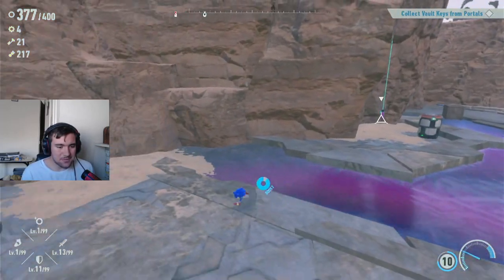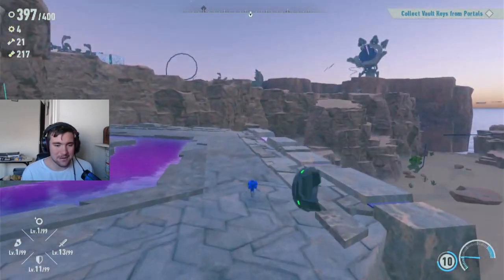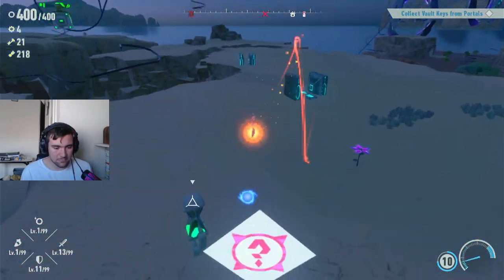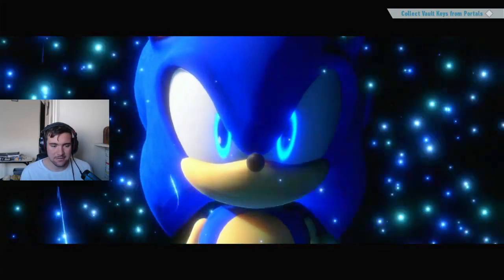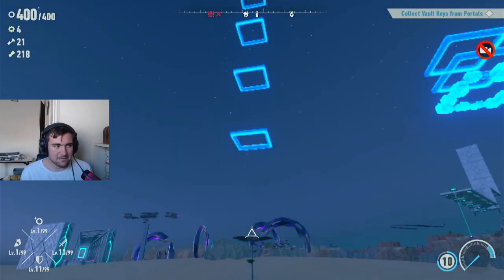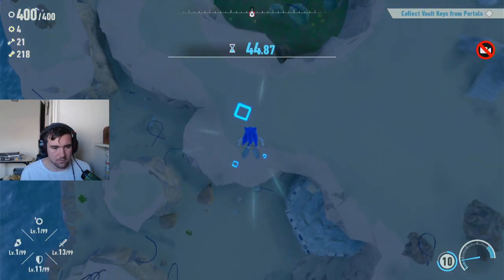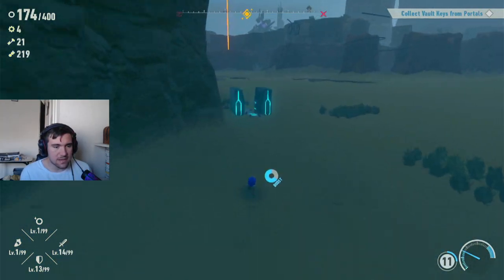Hey guys, welcome to another video, Thunderstorm X here. Today we are playing Sonic Frontiers. We've got ways to go and lots of ways to go. Unfortunately we're going into Super Sonic speed mode. I wonder what is left for us to do though — I'll check that out in a second. I probably should head to the Chaos Emerald, which was the original target of the day.